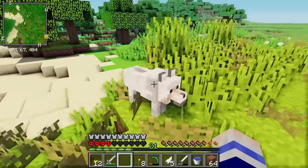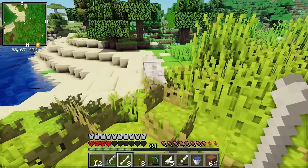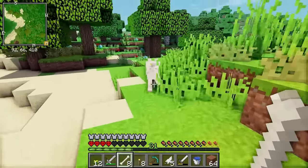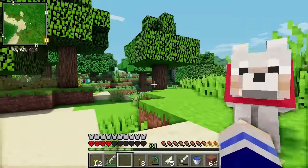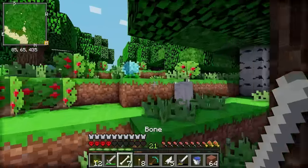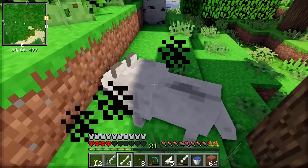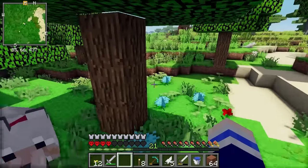There's a wolf! Do I have any bones? I have eight bones! I tamed one — I have a wolf now! There's another one. We are going to have a pack of wolves — they are going to keep me safe forever. Unless this one is greedy. We have two wolves!